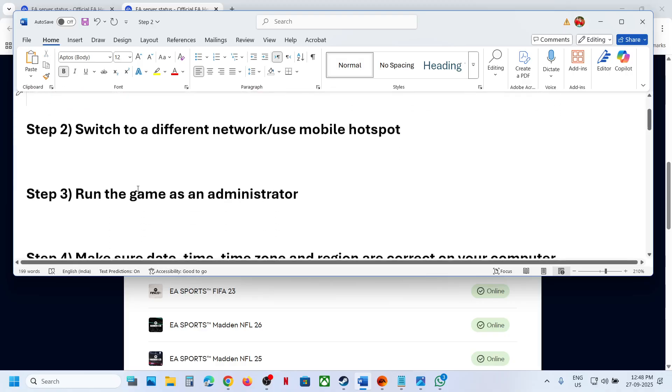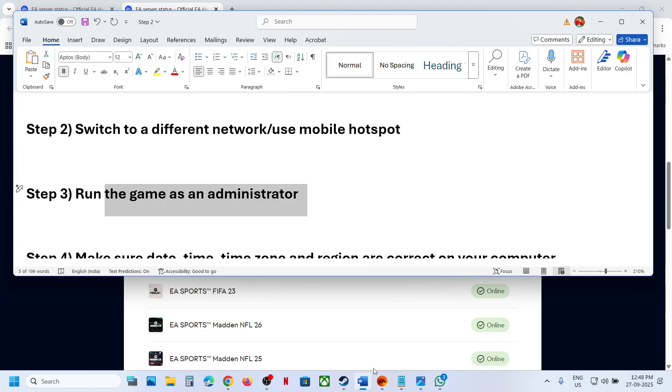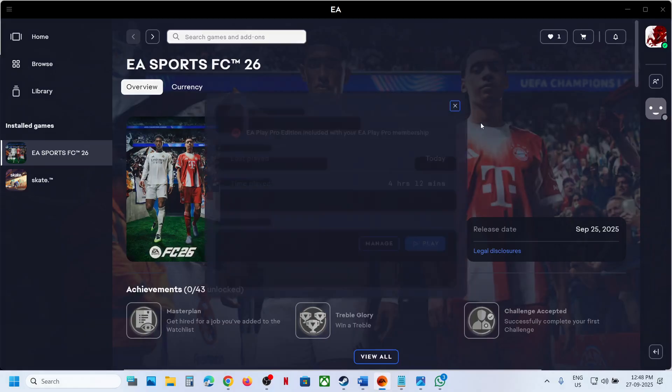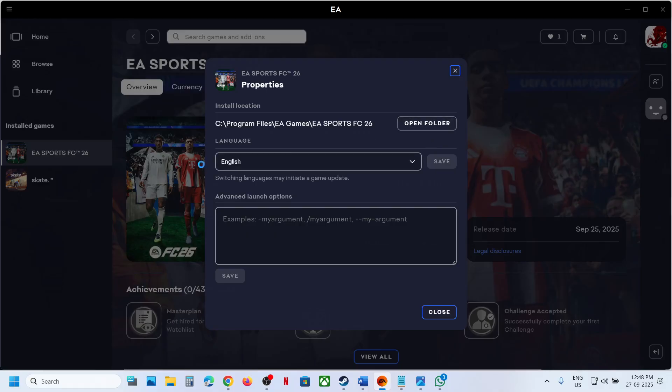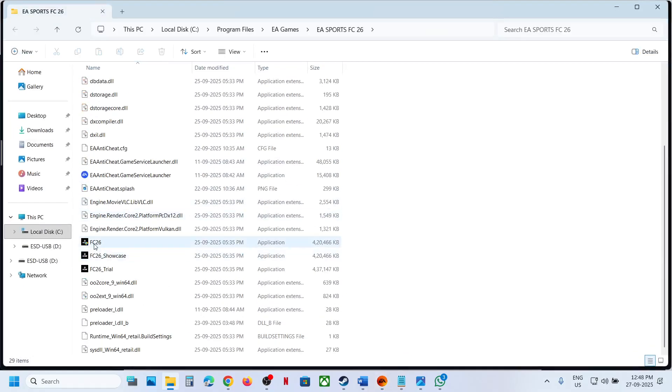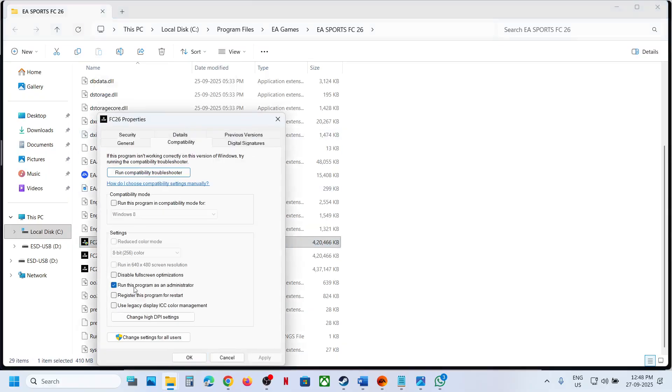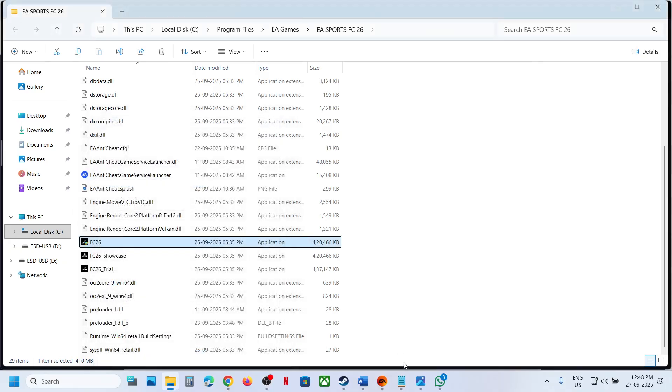The next step is to run the game as an administrator. Go to the game installation folder, open the game folder, and find the game exe file. Right-click on the game exe file, select Properties, go to the Compatibility tab, and put a check on the box which says 'Run this program as an administrator.' Hit Apply, click OK, and launch the game.